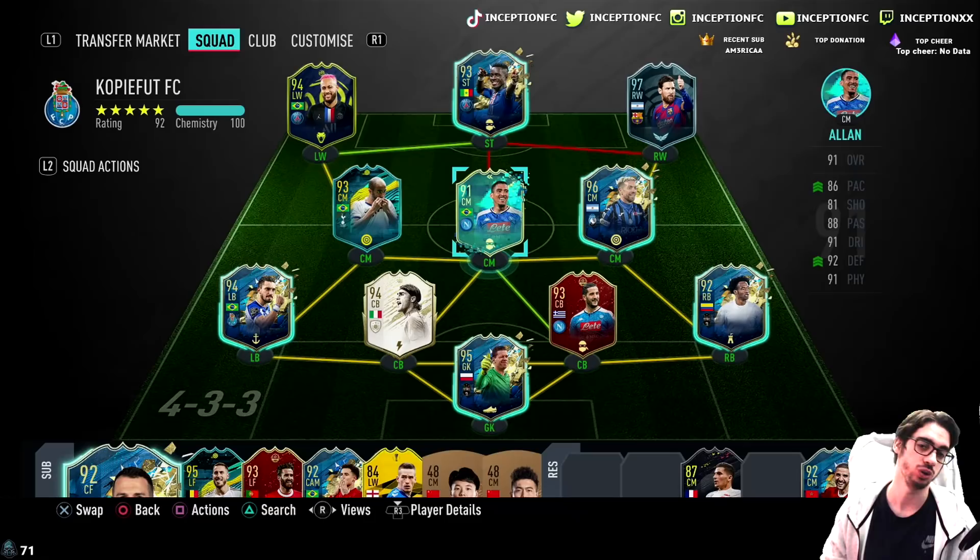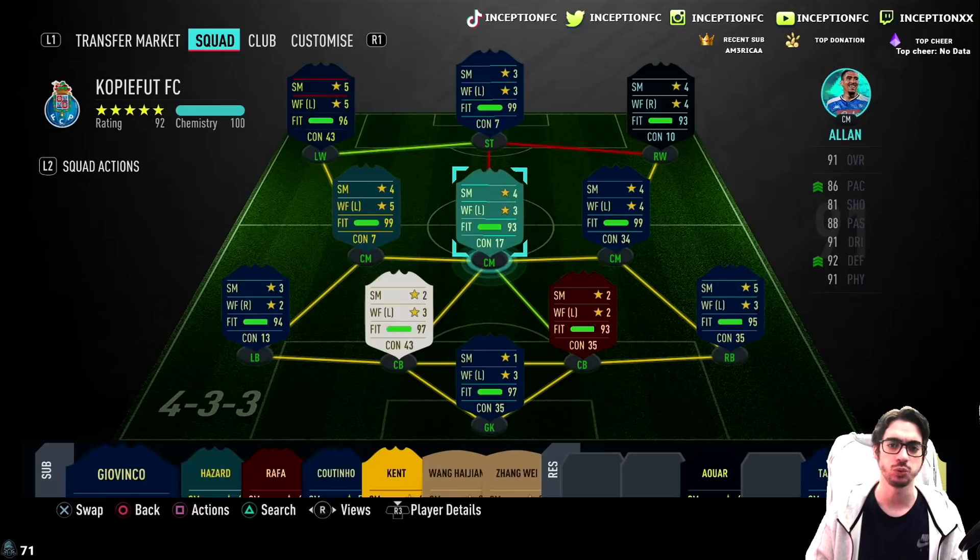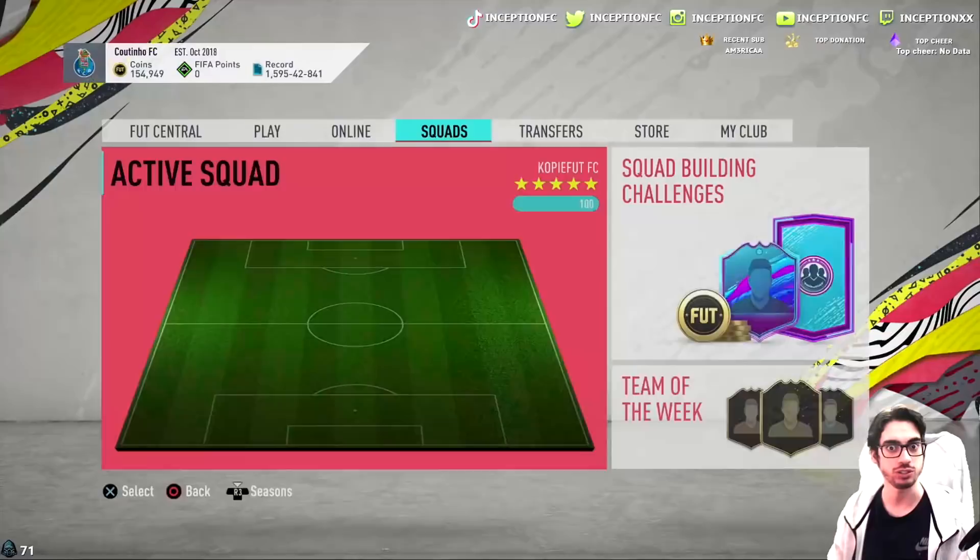This team actually looks really cool — very cool concept slash meta. There are so many interesting cards in here, like Moments Varro, Gomez, Idris Agana. Lots of really cool cards. The comparison a lot of people were making was him and Richarlison, even though it's hard to compare the two because Richarlison is more physically oriented — he's taller and has that body type. But we'll see, because the five-star weak foot obviously makes a huge difference for these types of cards.